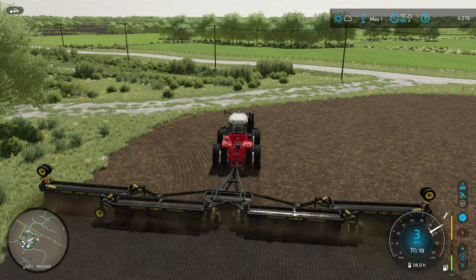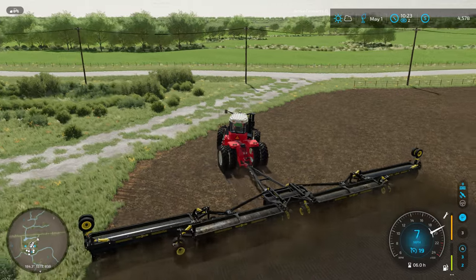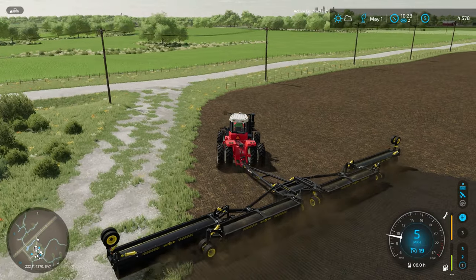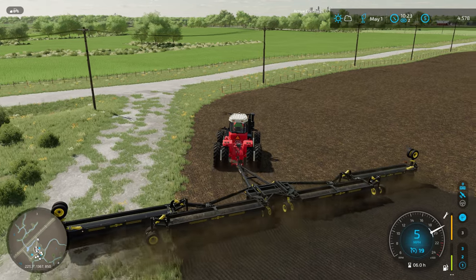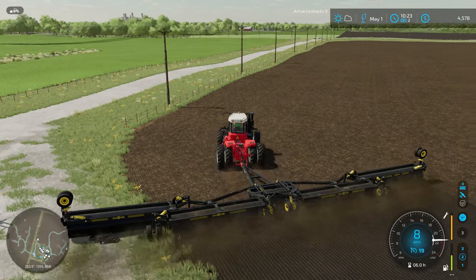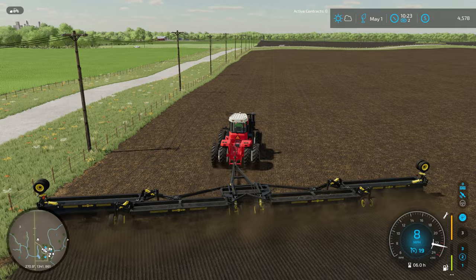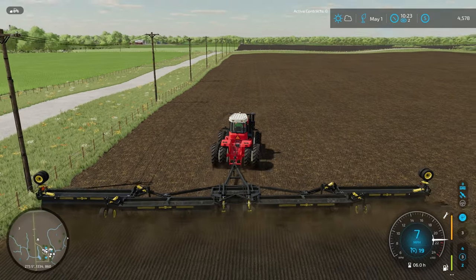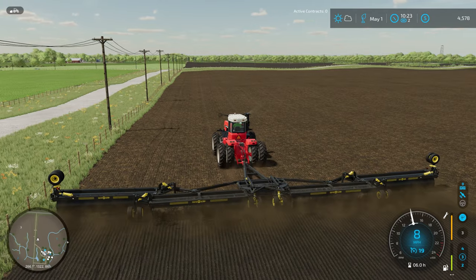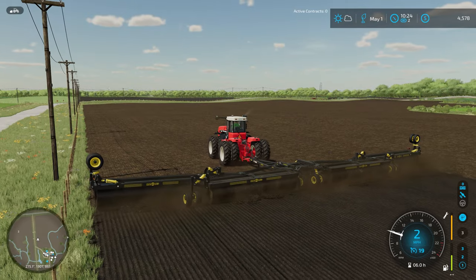I'm trying to get the gears on this tractor to play nice with me. I've been having a little bit of a struggle with Farm Sim lately - not this particular save or equipment, just the shifting patterns on the automatic shifting. It's gotten out of control lately. I don't know what's going on so I'd be curious to hear in the comments if anybody else is running into a lot of issues. It seems like one of the more recent patches has made that issue worse.